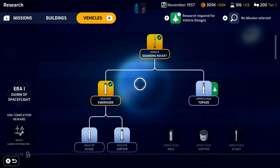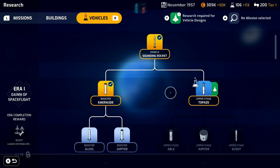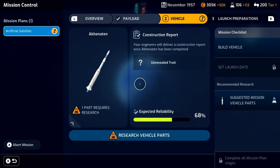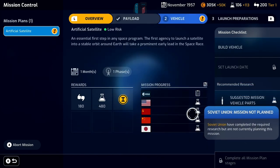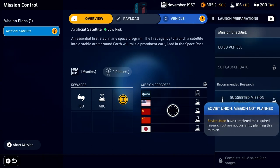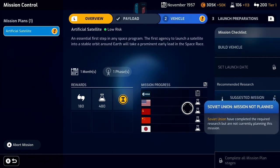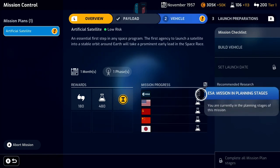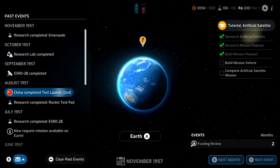Skipping ahead — research lab is complete. You can always see the mission build steps on the right hand side — we're building the mission vehicle and it'll take three months for the Emerald part. More tutorials pop up. We now do the Topaz upper stage research. It's also good to keep an eye on the missions as we go back to the overview, just to make sure nobody is catching up. Everybody else has now researched the science needed for this mission — NASA, China, Russia, and Japan have all completed the research but none are planning the mission yet. We are planning it, so we can keep rolling.